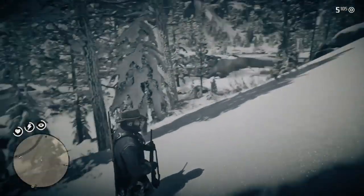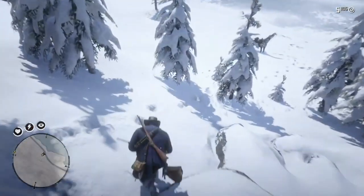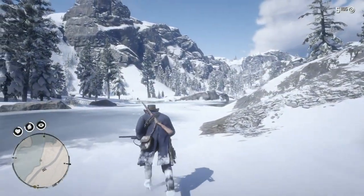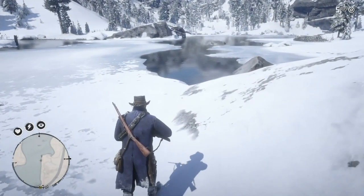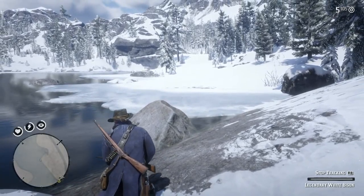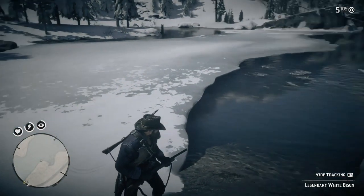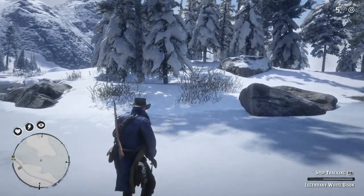The first time I entered where the legendary white bison was and started tracking it, things went fairly well. I had a little trouble looking around, but eventually I found the first sign, and it was over by the frozen river. I had Mr. Morgan start looking for the direction in which the white bison had headed, and it turned out to be across the river to the next sign, which Mr. Morgan spotted.